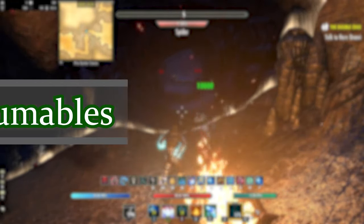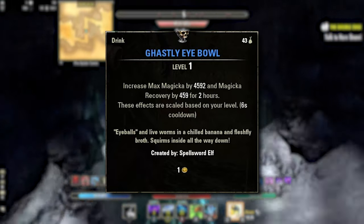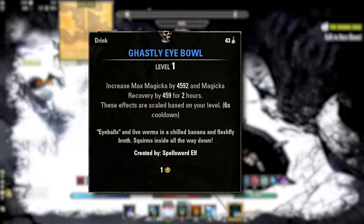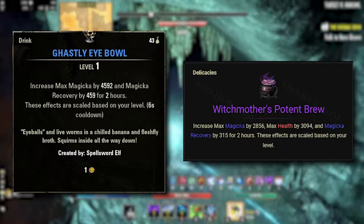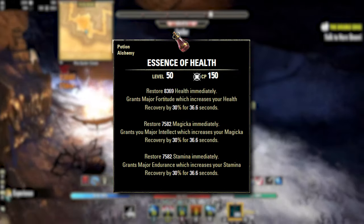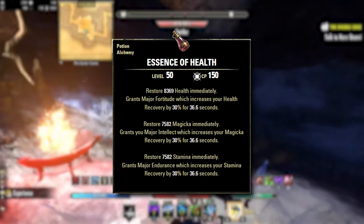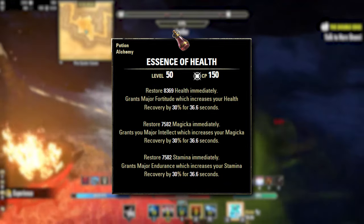For consumables, we are using Ghastly Eyeball, which increases your max magicka by 4.6k and magicka recovery by 460 for two hours. If you want health you could run Witch Mother's Potent Brew, but as a Warden we already get a good amount of health. For potions, just run tri-stat potions — we already get major prophecy and sorcery handled, so tri potions all the way. You can run spell power pots if you wish to keep those buffs up, but we do provide them ourselves.